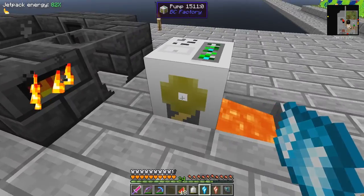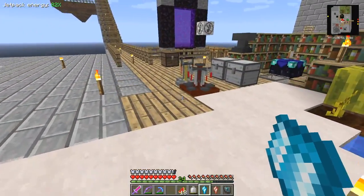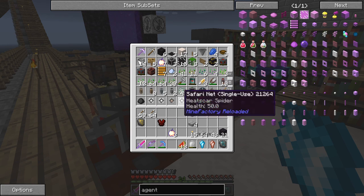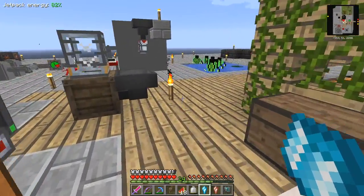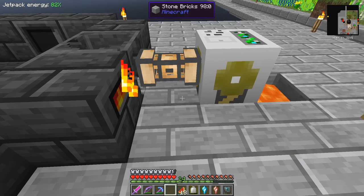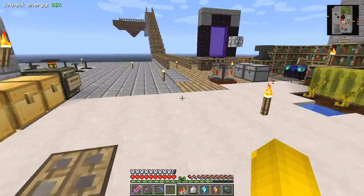I should have plenty of pipes in here. I've got a resonant flux capacitor - I built one of those with the intention of upgrading the jetpack, but unfortunately I discovered you can't make any engines at all. I think I've forgotten a servo - I should bring a servo. And I haven't got my crescent hammer. Let's go and get that and get this going.